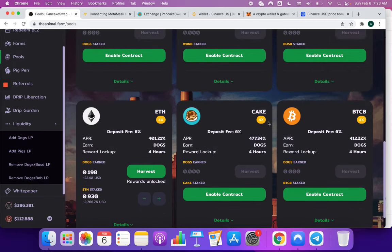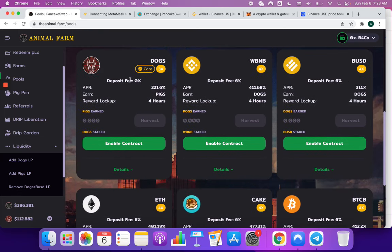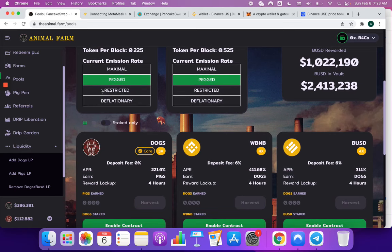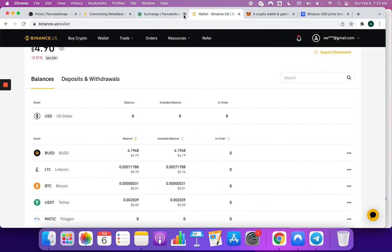If you have Bitcoin, you can earn DOGS this way as well. So you don't have to be purchasing all the time — these are other ways to leverage this platform and the options they're giving you to produce more of their tokens, which is pretty cool. Hopefully this helps. Let me know if you have any questions in the comments. I'll leave all the information in the description — the link to PancakeSwap, the wallet, Binance, and so forth. Hopefully this helps you get started with the Animal Farm.